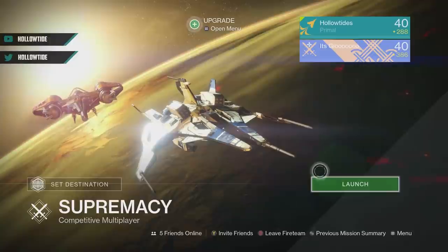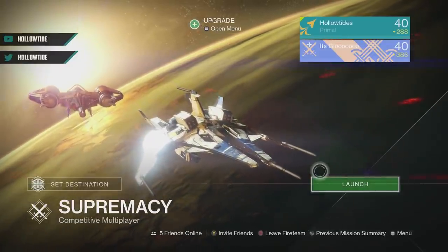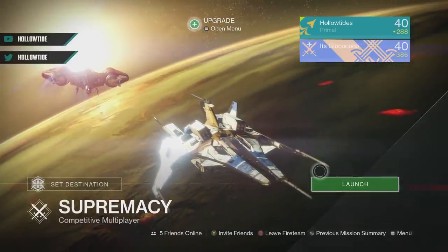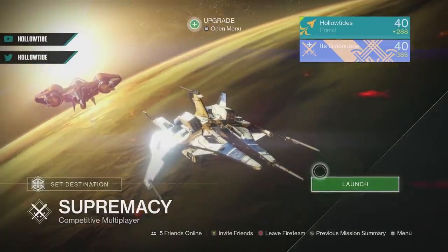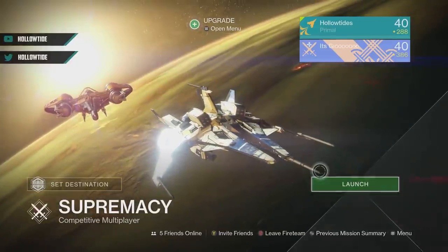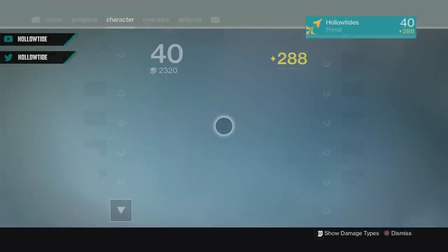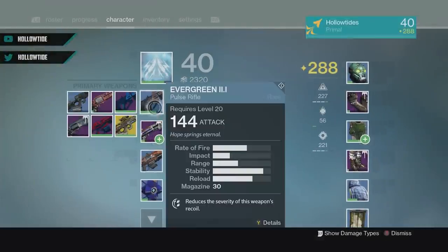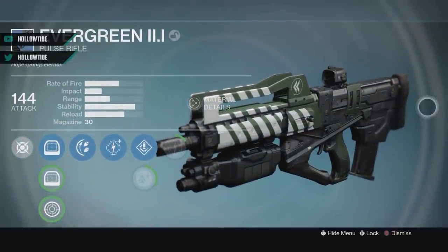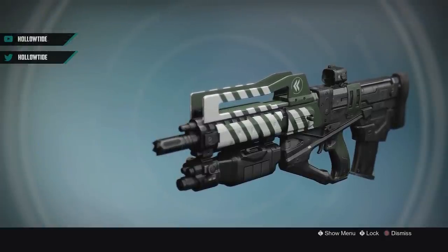Hello ladies and gentlemen, Hollow here, and today we're going to be using what is possibly my favorite looking gun in the game — aesthetically pleasing. Is it the best in the meta? Absolutely not. Can you get it right now? Absolutely not — it's gone forever. If you don't have it in your inventory or your vault, you can't have it. And that is the Evergreen 2.1 pulse rifle. Hope springs eternal. Look at this gun — fantastic looking, it's simple but god damn is it sexy.